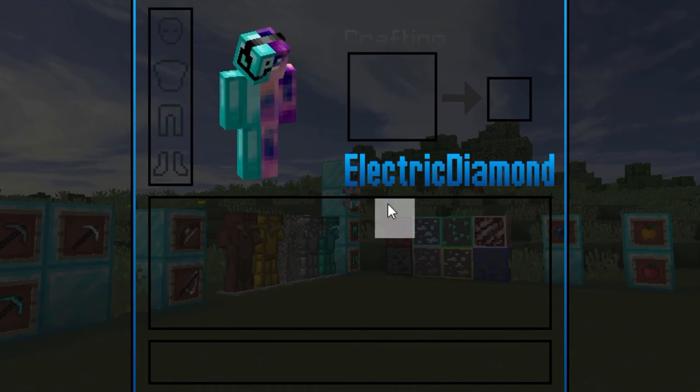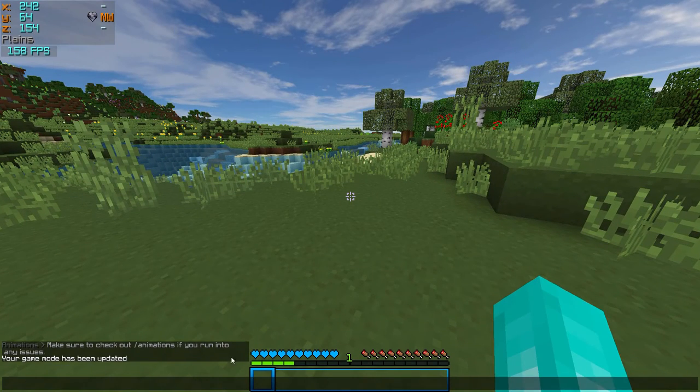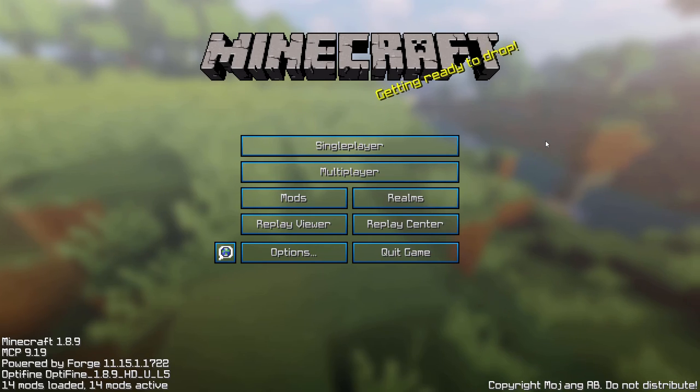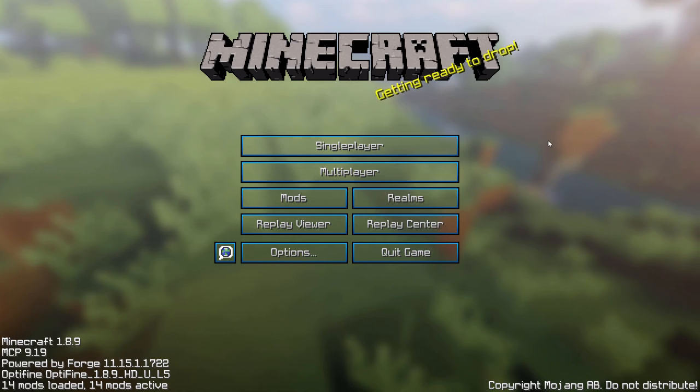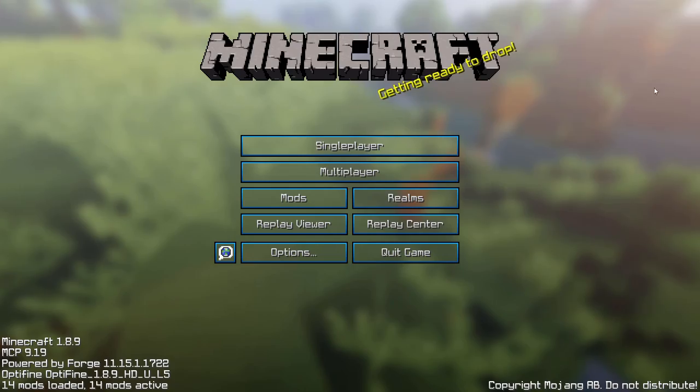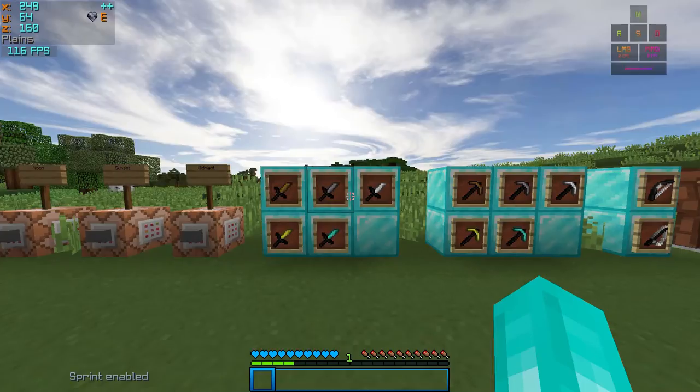The GUI looks extremely clean with the gradient and the subtle features. The inventory has my name for no reason. I also made the hearts a solid color instead of some weird texture, and the same with the XP bar. Since the title screen background was actually found, I decided to take advantage of it and make a panorama of the title screen with shaders and my texture pack.